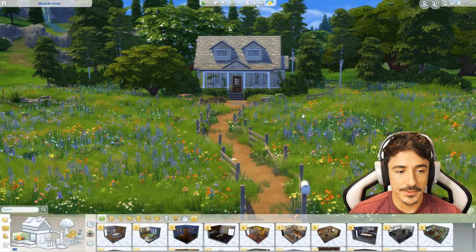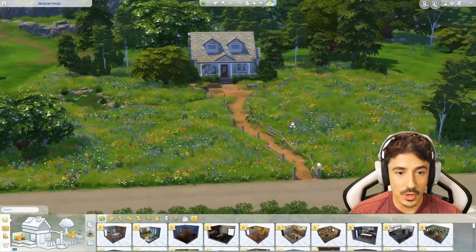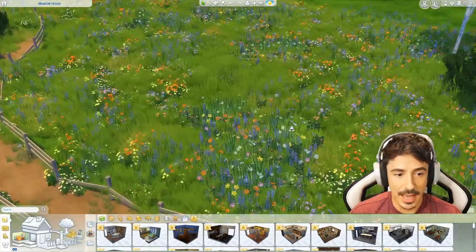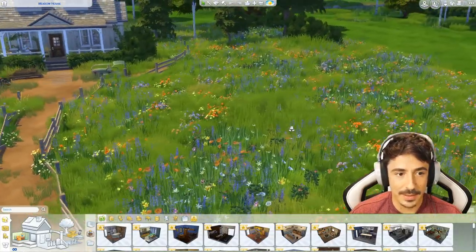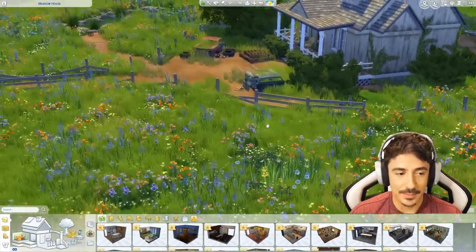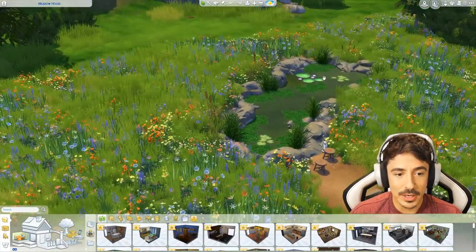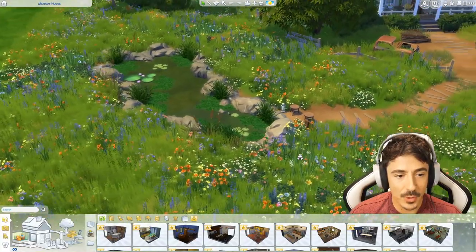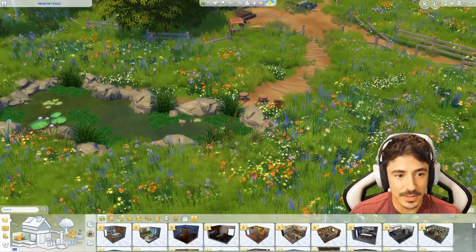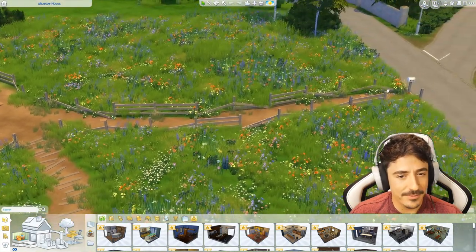And here we are. This is on a 64 by 64 lot. Look at this landscaping - I am floored by this, Coco. This is absolutely amazing. It's got a little pond area over here as well. Look how beautiful these flowers look together. I love the fence as well. I may fix up the fence - I'll use the same fence but fix it up so it looks newer, like it's been mended.